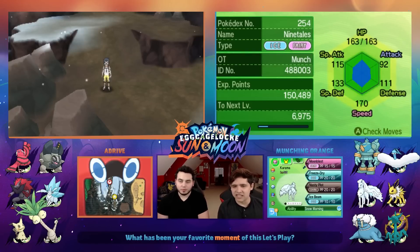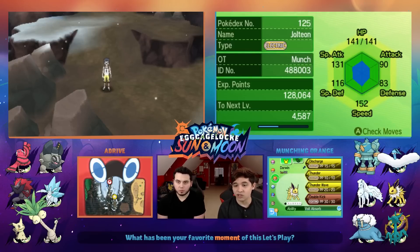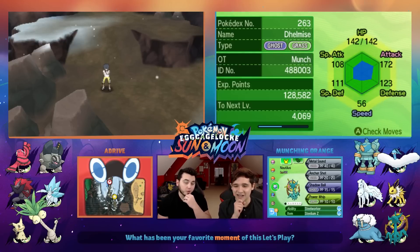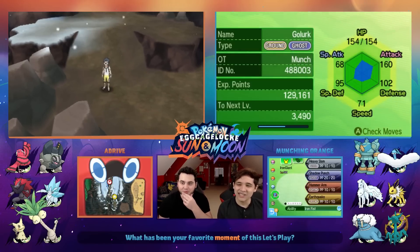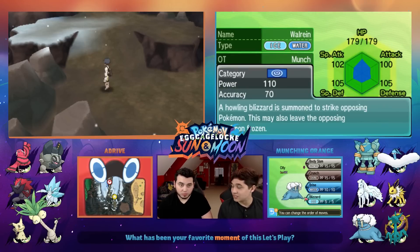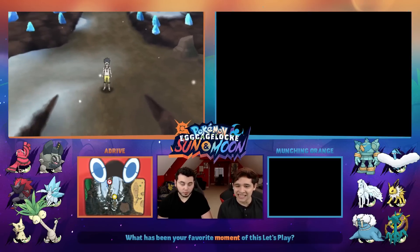My team didn't change too much — I got Nasty Plot on Kurama, which could be helpful. I put Sky Attack on Nimbus, which should be useful against a certain Elite Four member, though it is a two-turn move and I'm a little worried. Darwin's the same. Nautilus got Power Whip, which should be super powerful — I can use the Grassy Z and not worry about missing. Iron Giant has 160 Attack with Earthquake and Hammer Arm via heart scales. Last but not least, Ollie the Walrein has Blizzard — hopefully I can get some off with the Snow Warning Ninetales — and Crunch, which will also be helpful against a certain Elite Four member.